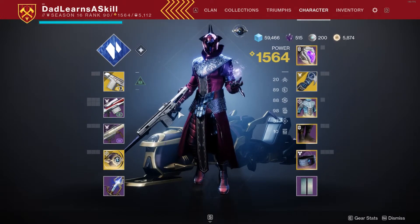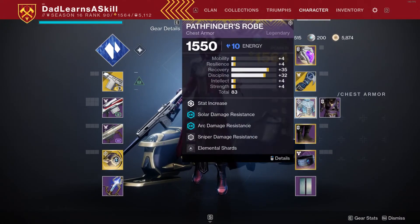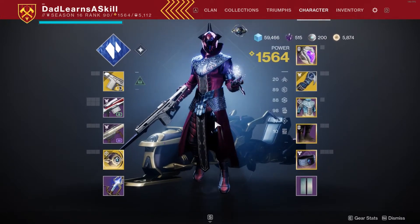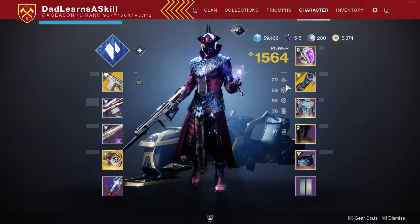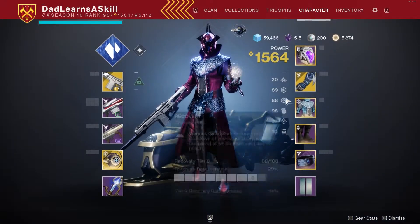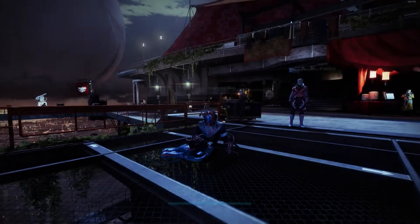To summarize the build: increased mobility, defense, and movement whenever I freeze anyone. Cooldown coming from Monte Carlo. Charged with light from shards just from freezing people via my gloves. If I hit someone with a grenade I get it back. All the Firepower mods reduce cooldown further. I'll have 100 discipline, 90 resilience, and 90 recovery — and I don't need 100 everywhere else because when people are frozen Whisper of Hedrons boosts my resilience and recovery anyway. So 90, 90, 100 is enough, and in action when things are frozen it all acts like it's 100.